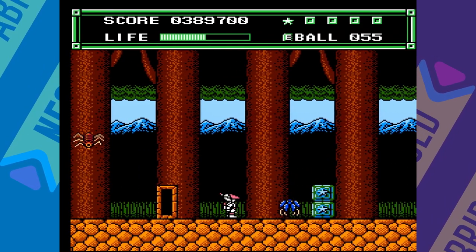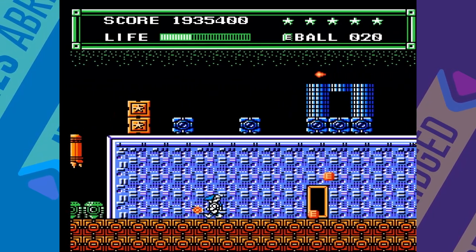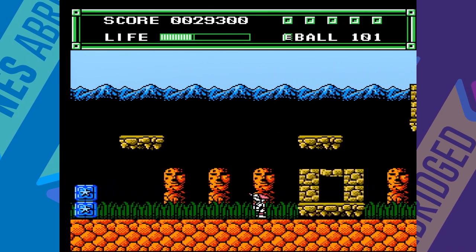You play as Battle Soldier Apollo and you can fire your weapon with B and jump with the A button. You can also perform a high jump by pressing up and A.